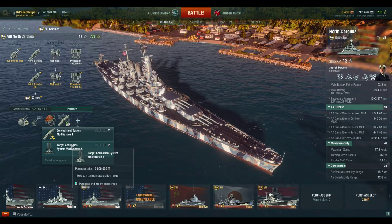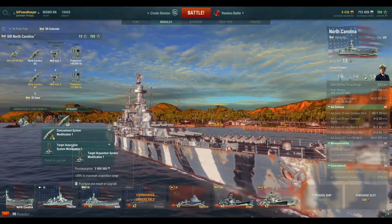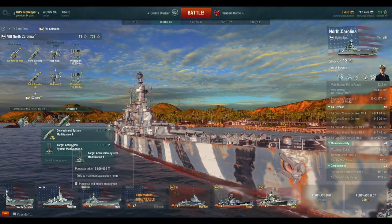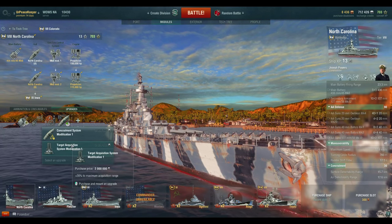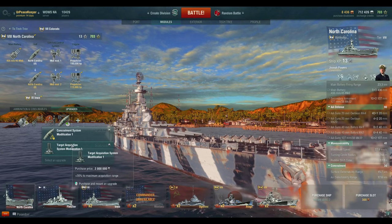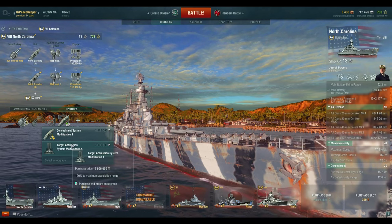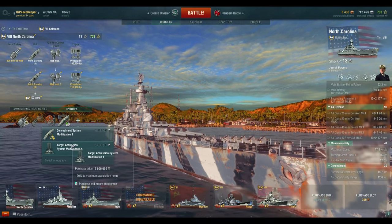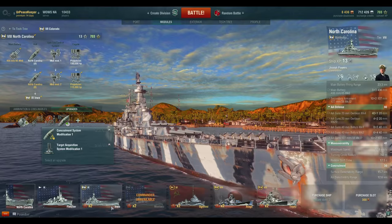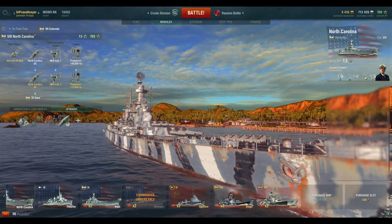If you had to choose between those two, I would choose target acquisition system modification 1. But for 2 million credits, it's a tough pill to swallow when the Iowa is so close. Really, all that acquisition range does is let you see ships that are already detected by another ship from further away — it extends detection range by plus 20%. You'll find that the only reason it's on my Iowa is because I had one from my Arkansas beta; it's not on my Montana.